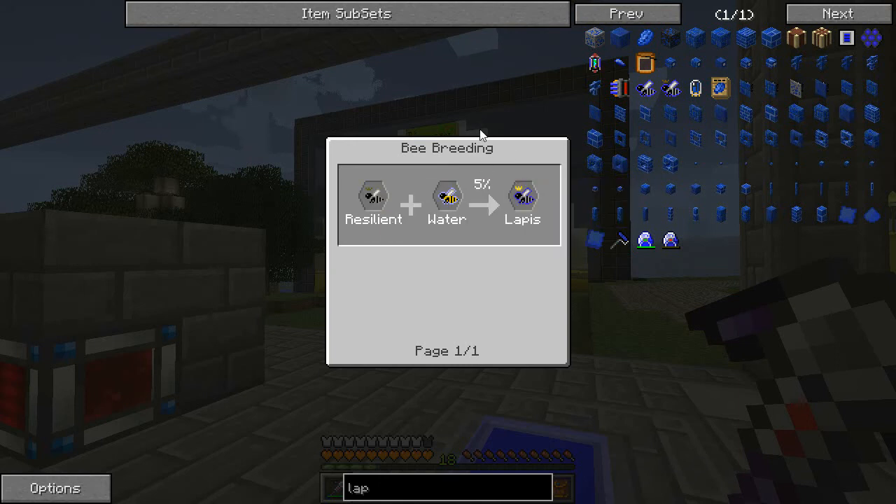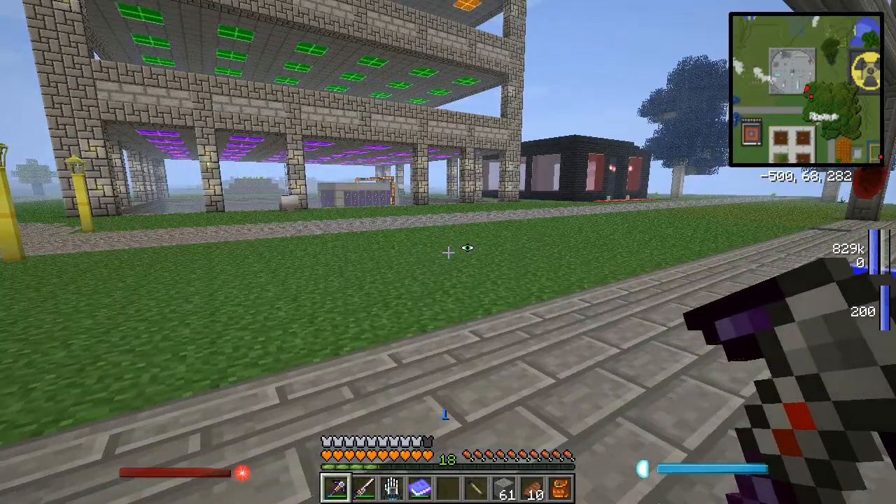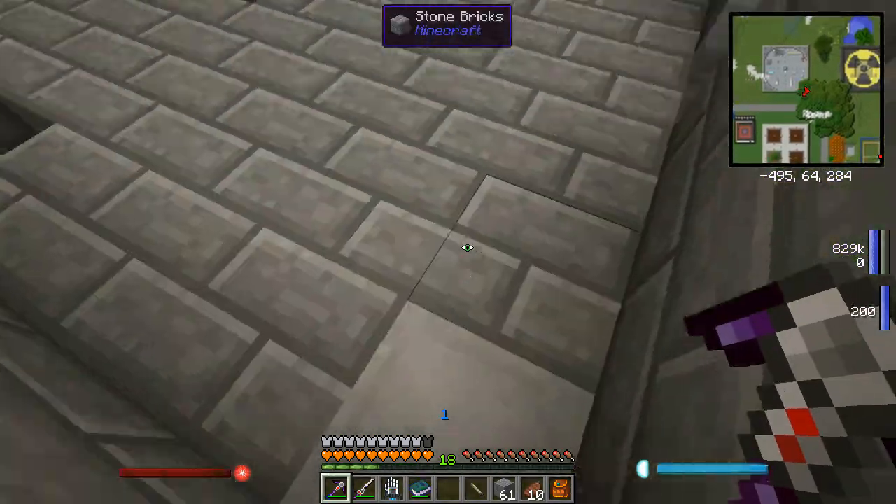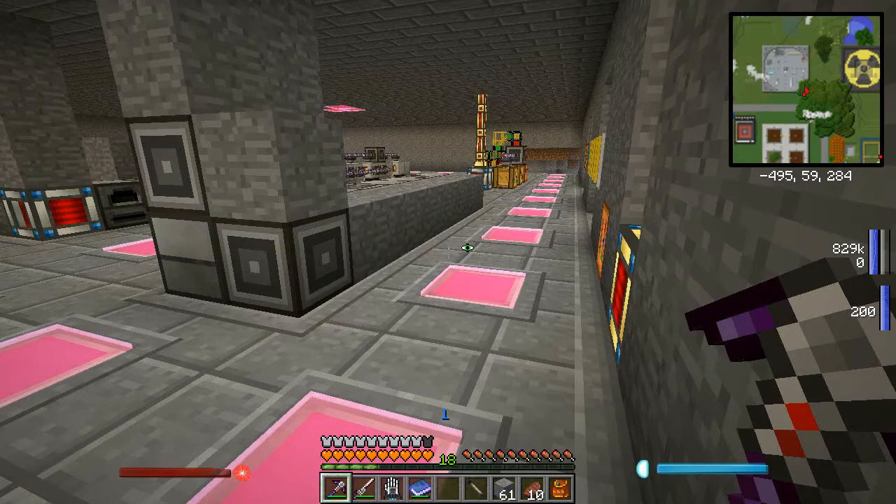I've already got water and resilient - in fact I've got a water drone where we're going to be doing the breeding. I don't have a second resilient princess though.